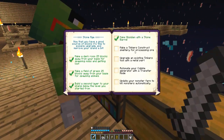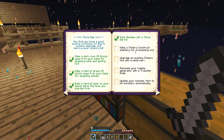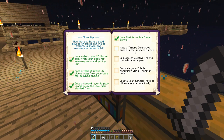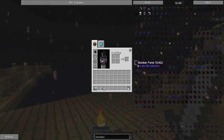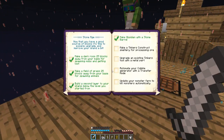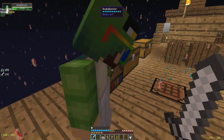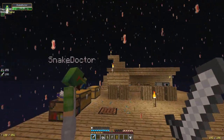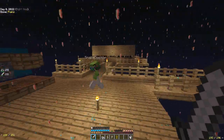Our next achievement is a Tinker's Construct smeltery. I'm going to be honest, Jimmy — in a lot of my series, and some of yours, we've made Tinker stuff. We've made a Tinker smeltery before. It's a long process. We're going to do that in between recordings, because we're going to get all the stuff ready for it — it's a lot of work. A lot of clay, a lot of sand, a lot of gravel. So we'll get all the stuff ready and then we'll build the Tinker's thing underneath in the next episode.